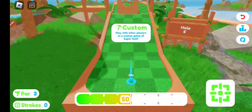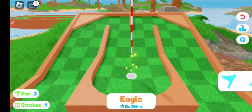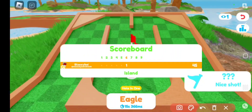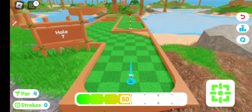Then you want to hit play and get a hole in one — it's easy on this one. All you have to do is align it with the hole and go 100 power. You'll know if you've got a hole in one if you see that little text appear.